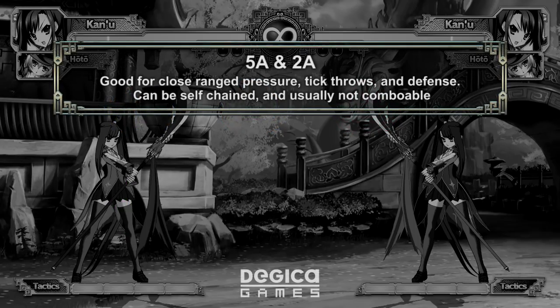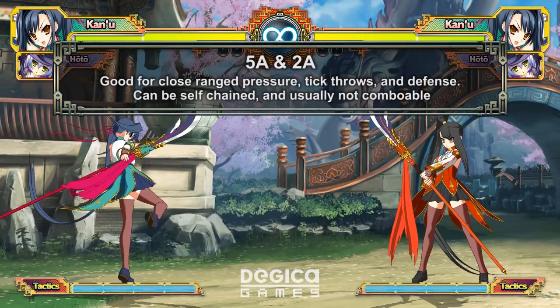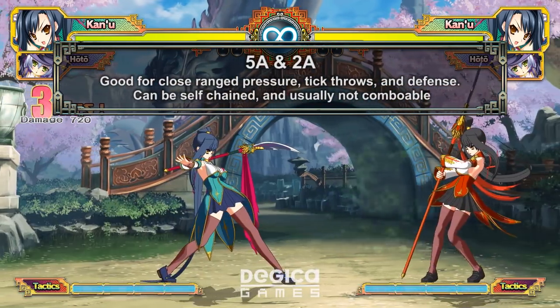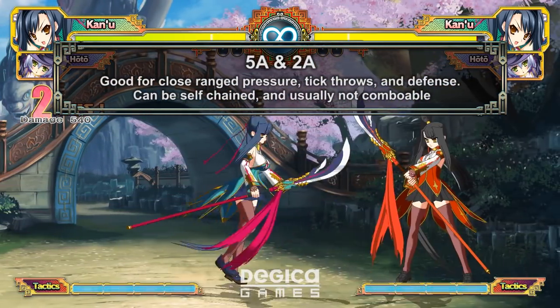Let's start with a closer look at your normals. A normals are your close range normals. They can all be self-chained and are special cancelable. Use them for pressure, tick throws, or on defense.